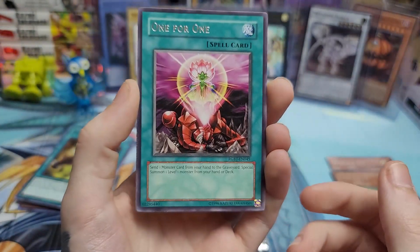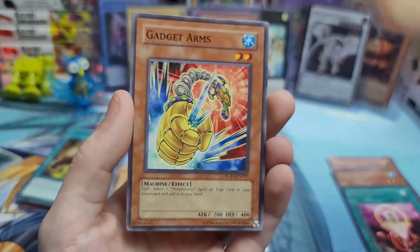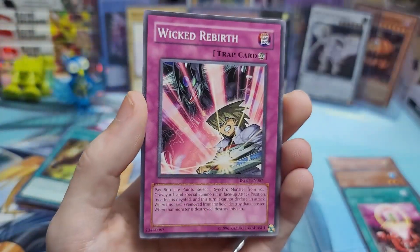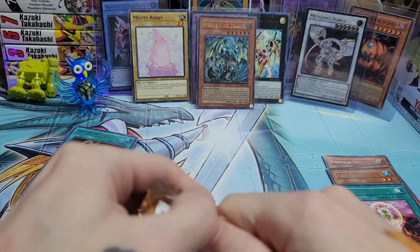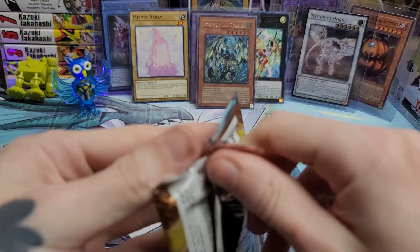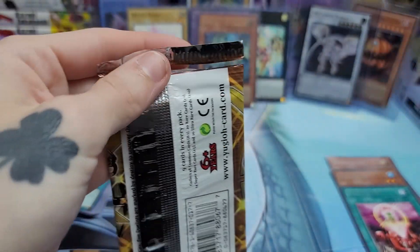The card we got next was One for One, which is also a crazy good card if you're trying to make a zombie deck or just need cards to go to the graveyard or special summon. We're making this raging — we pulled a holo! We pulled the second best rarity in this set, which is obviously an ultimate rare. That is crazy — I am actually kind of blown away.